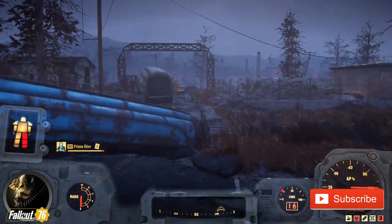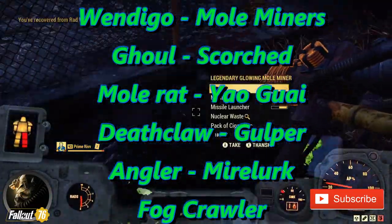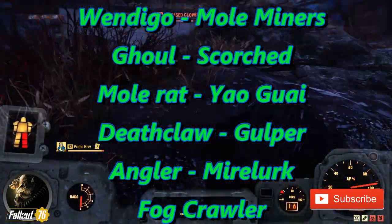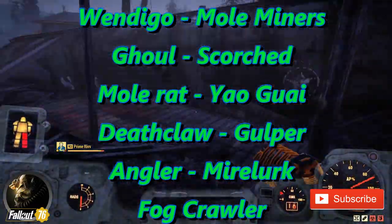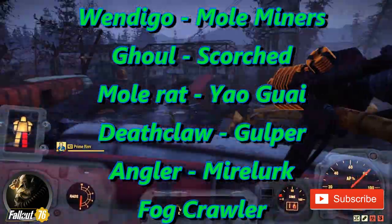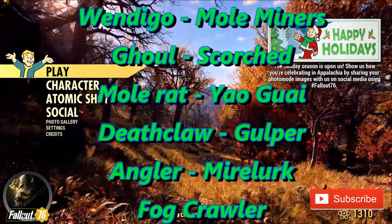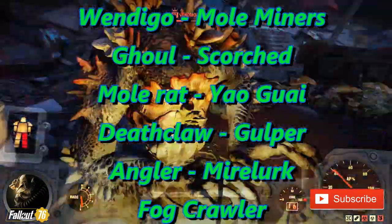Now this location is a bit stranger than most. It has a very random assortment of monsters to spawn here — a real rogues gallery. You can get Wendigo, any version of a Wendigo, Mole Miners, Ghoul Scorched, Mole Rat (usually glowing), Yao Guai, Deathclaw — I've seen a couple Alpha Deathclaws here, which was really helpful for their screws — Gulper, Angler, Mirelurk, and Fogcrawler are going to be the most prevalent since it is a Flooded Train Yard and they are water-based creatures.